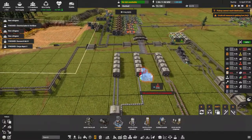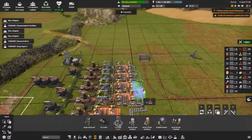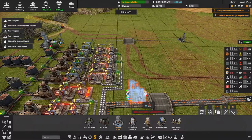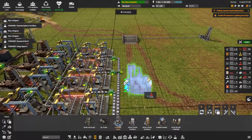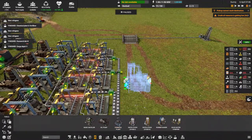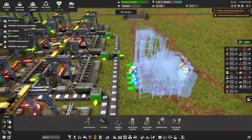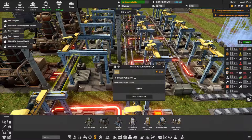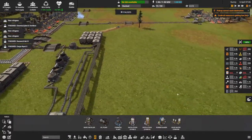I want to get the chemical plant set up close to the nitrogen supply. I've also upgraded the conveyor here because it wasn't keeping up with the slag — I had to reroute some slag down this way for concrete production. We've done a few more cuts in the mine and are definitely digging deep, so I'll have to keep going to see how much we can get.